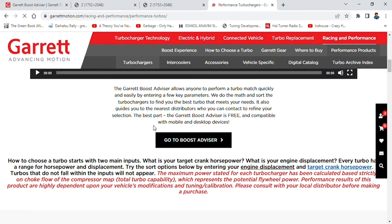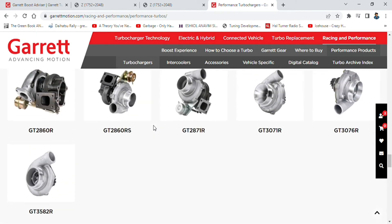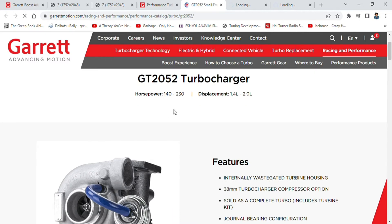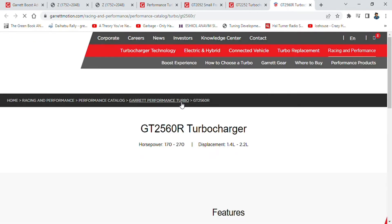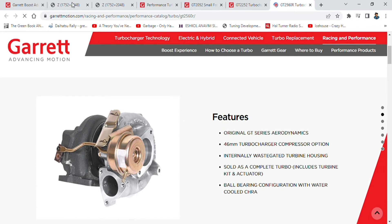If you can bear with me, we'll just dig down to some of those turbos — they're again small frames, like the 2052, the 2260 I think, and then the 2560. The GT 2052s they use on the Saab 2.0 turbos. The GT 2252s I think in the 3.0 BMWs diesels, and then the GT 2560R. Let's quickly look at those as viable alternatives to the newer additions to Garrett's range. So we've got up to 140 to 230 horsepower for the GT 2052, 150 to 260 for the GT 2252 — that's competing with a TD04. And this one's also similar to a TD04 but you've got up to 270 horses. Just thought I'd show you those alternatives because they're pushing the newer ones that have just come out.